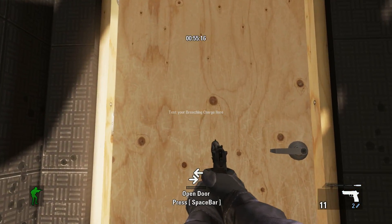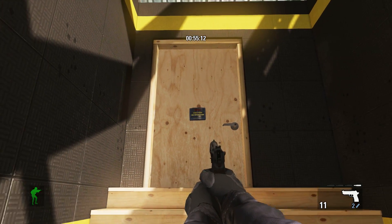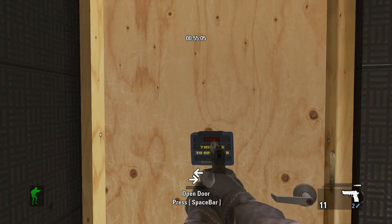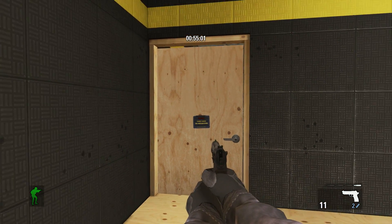Last but not least, this is the breaching charge. You can see when I have breaching charges equipped, I simply move up to the door, place the charge, timer is set, and the door is breached. You want to be careful because there is a back blast, and if you don't know what's on the other side of the door, like hostages, you can kill people with the breaching charges.